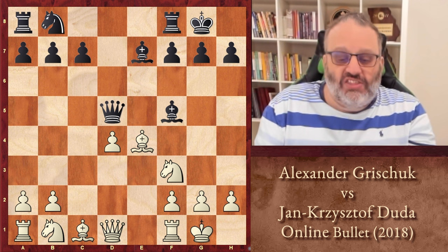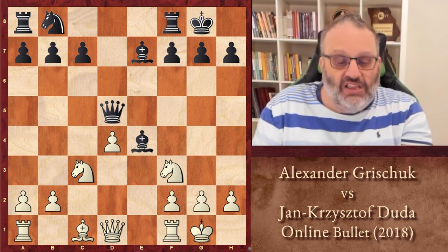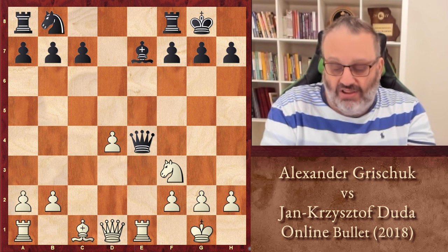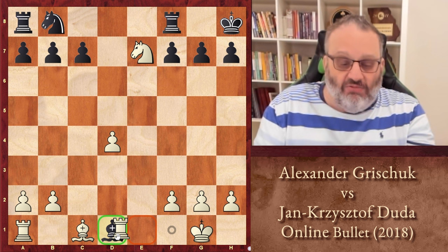The other move, which looks logical, is Bishop takes E4. Then White plays Knight C3, and Black's Queen is attacked, so Black has two moves: move the Queen or play Bishop takes F3. If you move the Queen, I don't care where you move it — let's move it here somewhere — then we trade and I do the exact same skewer, winning a Bishop. If you play Bishop takes F3, and I play Knight takes D5, and you play Bishop takes D1, instead of White taking on D1, which would lead to an equal position, White has Knight takes E7 check, and then take on D1, and White's up a piece.